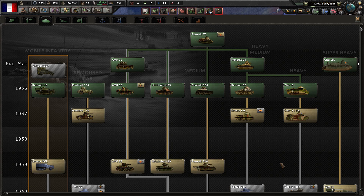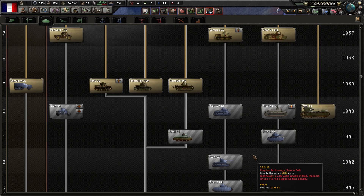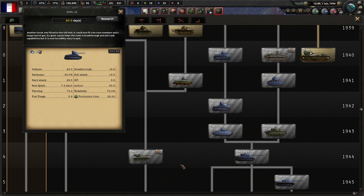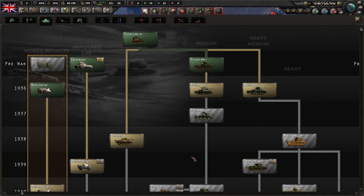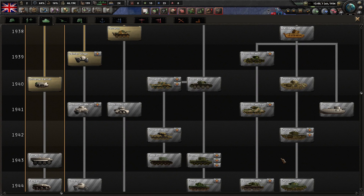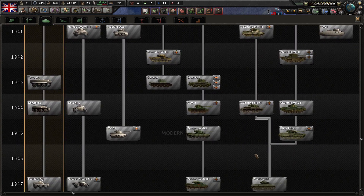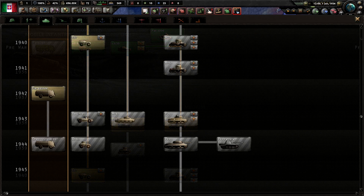Of course other nations also have tank trees — France, whose tank tree is an utter ridiculous mess, just as it was historically. We also have the home of the tank, the United Kingdom, with a somewhat confusing tree, though a bit easier to navigate than the French one. Italy also has its own tree, as do some minors like Sweden and Hungary.